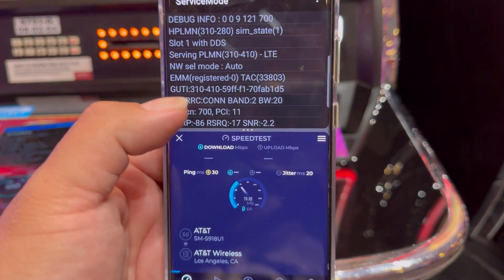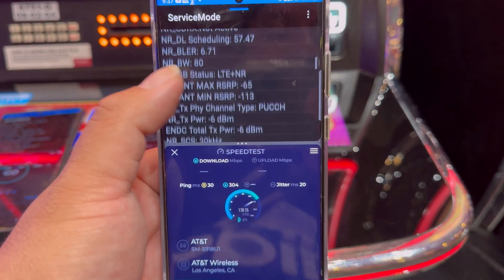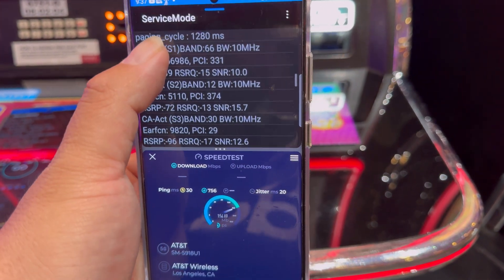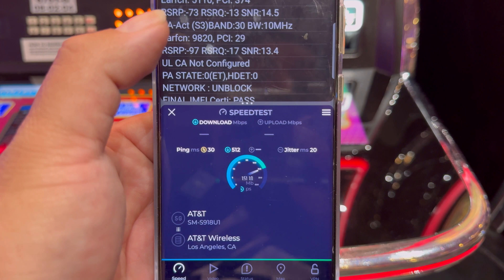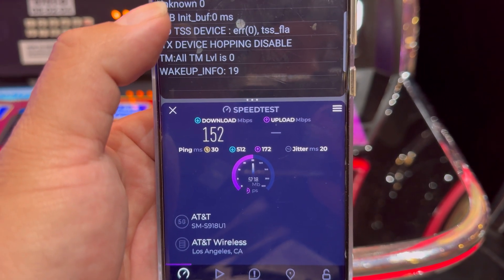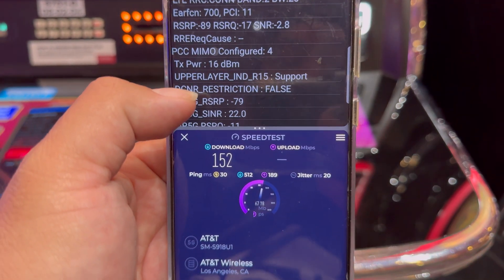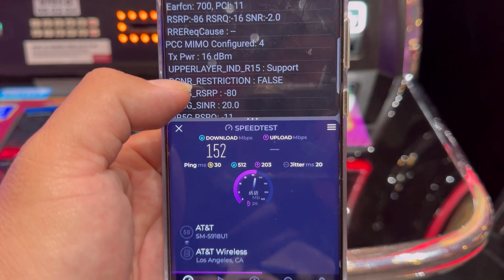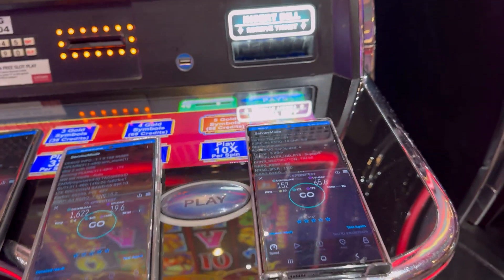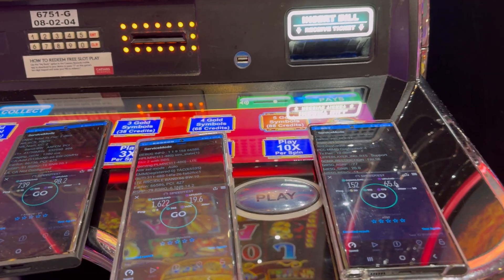Now AT&T at the Flamingo: 30 ping, 20 jitter. Band 2 10 MHz, n77 80 MHz, band 66 10, band 12 10, band 30 10. 152 down, and 65.6 on the upload.